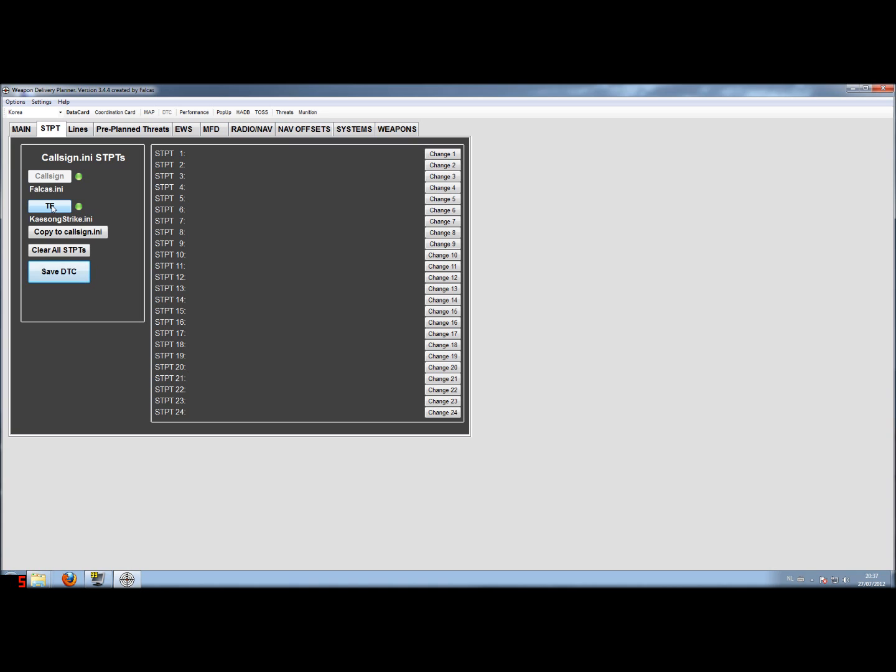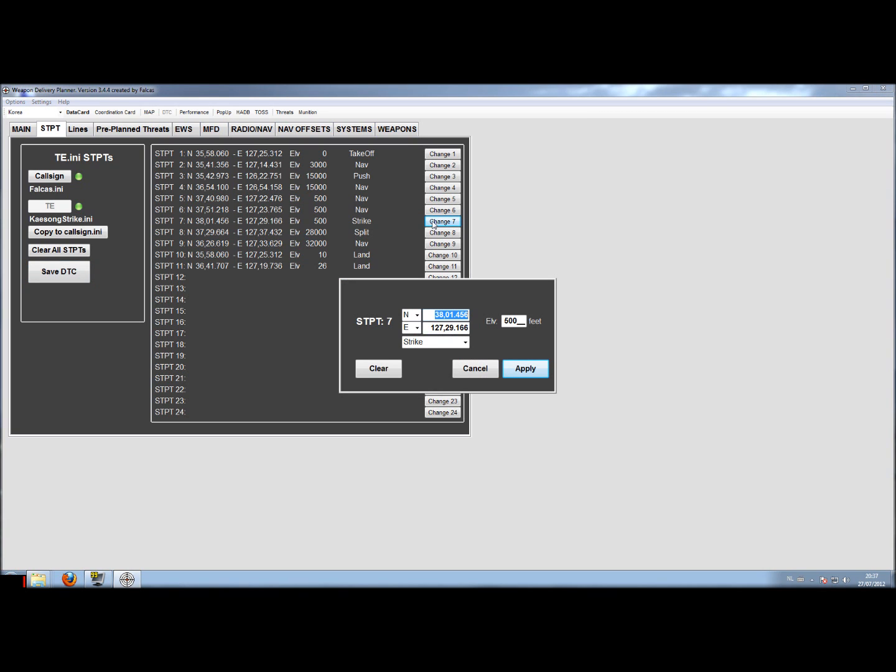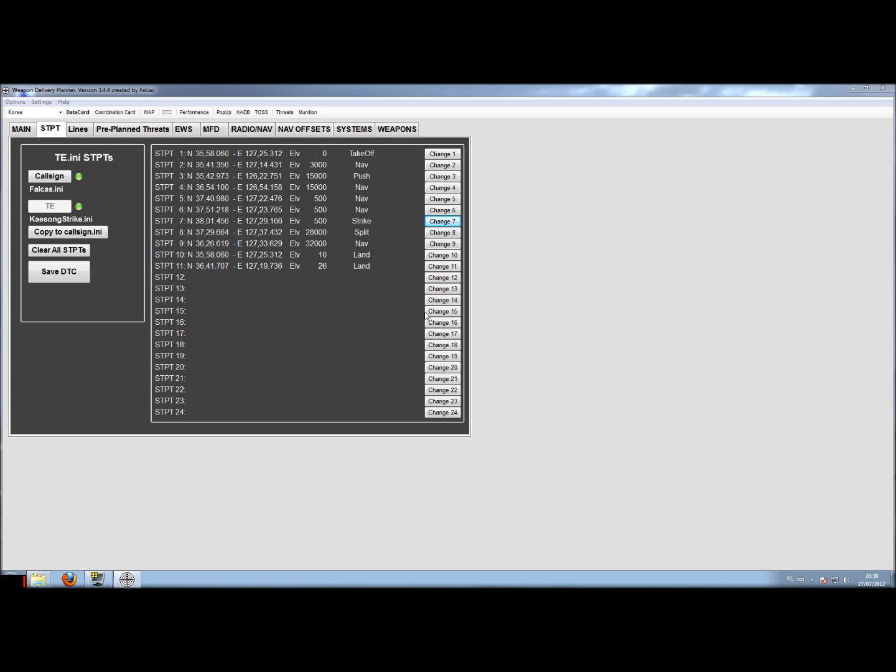Switching back to the mission.ini, you'll see that we still have all the steer points for the mission.ini. You can still change something if you like — you probably won't need to change it here, but if you want you can. Just select what you need, change what you need, and apply. The steer point has been changed.